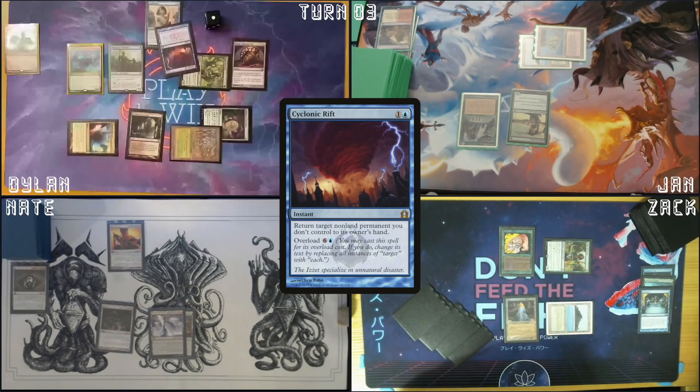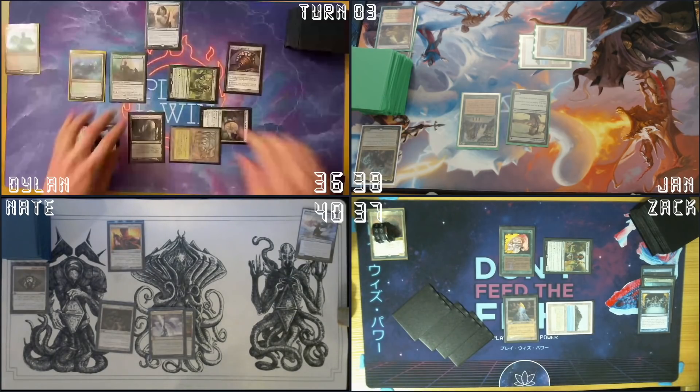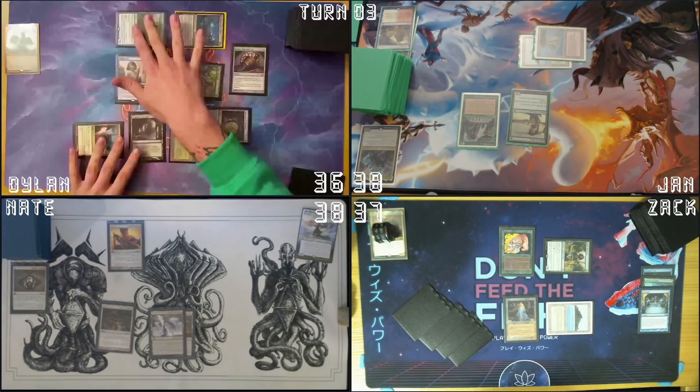I have one green mana floating from Gaea's Cradle — I'm gonna use it to activate Top again. We'll leave him just like that. Do I have any attacks here? Let's send two your way as a message, then I'm gonna pass my turn.